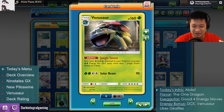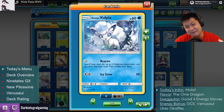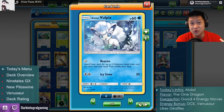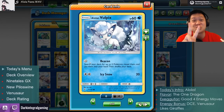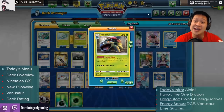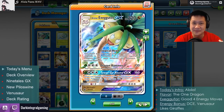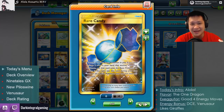We gotta get our Veggie Master trained up. Professor Alolan Vulpix — Beacon — gets you two Pokémon cards for free: Ivysaur, Venusaur, any Pokémon you want. This will help you set up fast. If you can get a Rare Candy out on turn one, you can get a Venusaur going. Turn one, everything's good to go — it's possible.